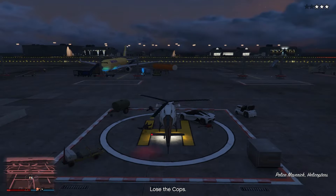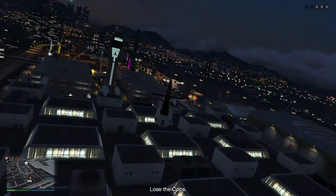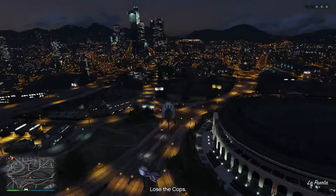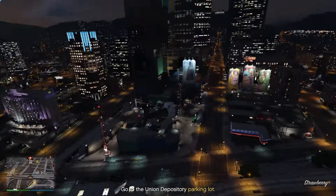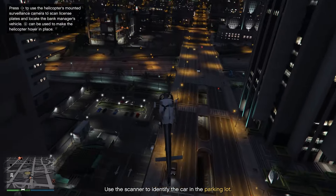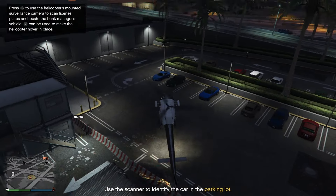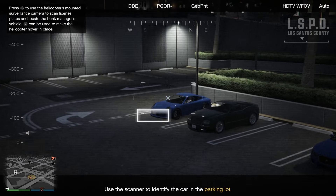Now we're going to do the vault code, and this one can be very annoying if you're not quite sure how to do it perfectly. Again, if you have a Sparrow or Mark II it's going to be a lot quicker to get to the LSIA, but there's no rush so take your time and drive there if you have to. Once you get here, there's only going to be two police officers to take out, so make it easy for yourself — run one of them over. Quickly get in the helicopter and start heading towards the city because that's where it's going to tell you to go anyway.